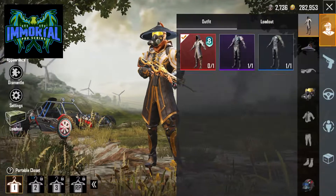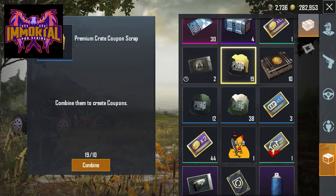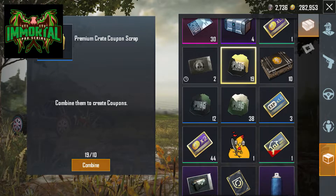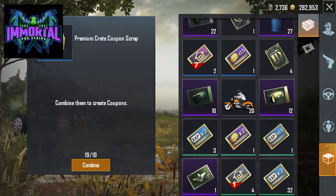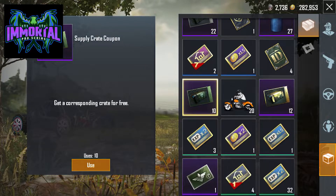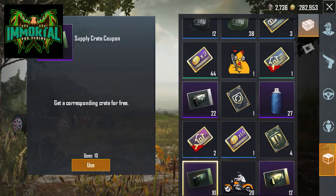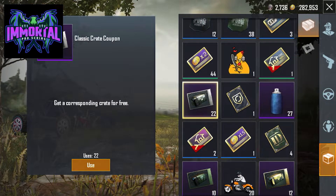So let me show y'all what I have in my inventory right now. I've got 12 premium crate coupons, 10 supply crate coupons, and I've got 22 classic crate coupons.